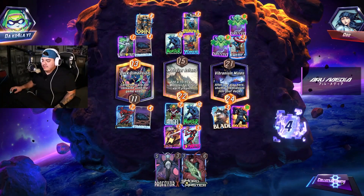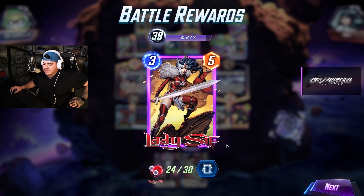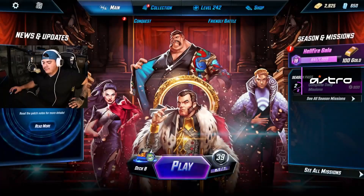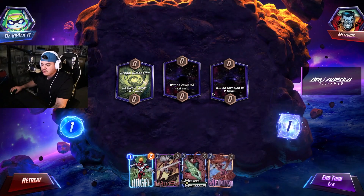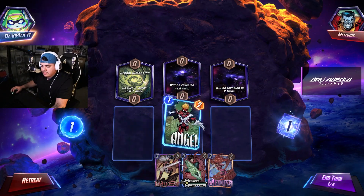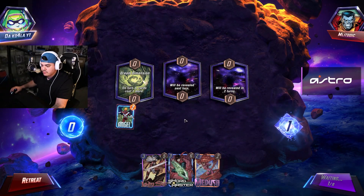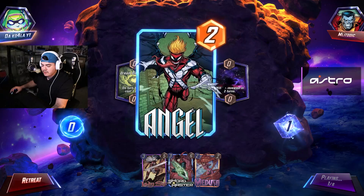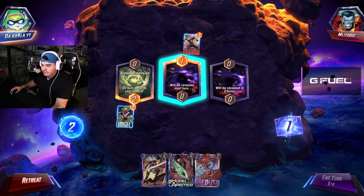Sheesh, let's go baby. We win those. Freaking Ms. Marvel locking it in. Here we go — on turn five, cards cost one more. We'll go ahead and throw him down, I just want to get on the board. Medusa in the mid. He's got an Ant-Man — we're going to counter the Ant-Man with Medusa.